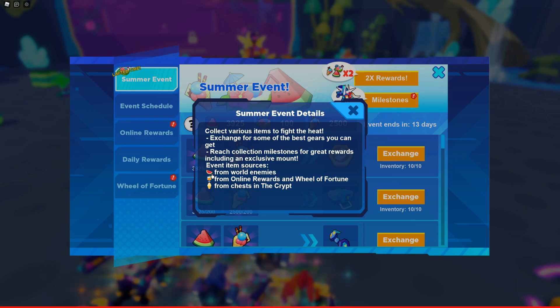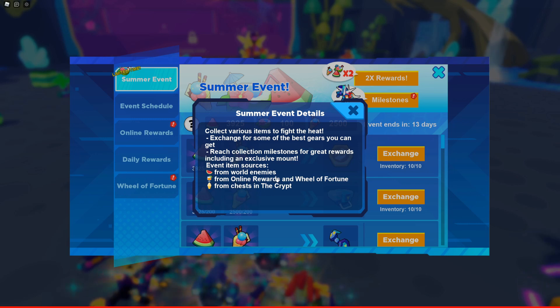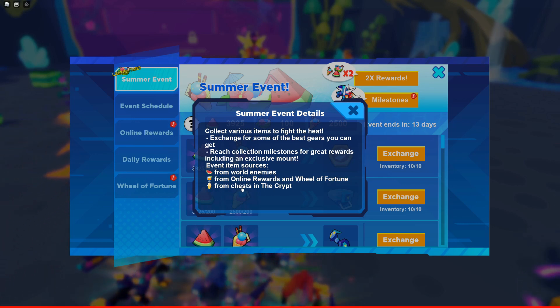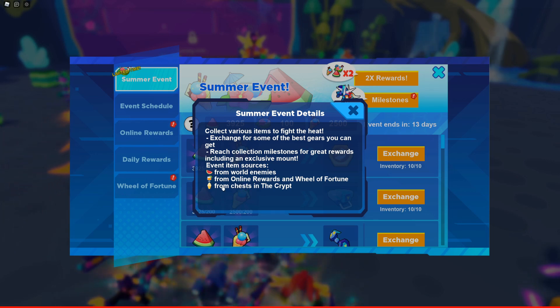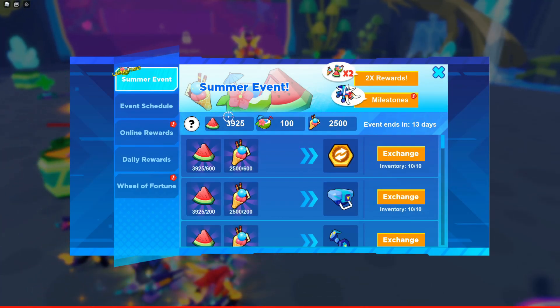We are supposed to collect all of these items. Reading the event item sources at the bottom: you can get watermelon from world enemies; the drink you can get from the online reward or the Wheel of Fortune; and the ice cream cone you can get from the chest in the crypt. Those are the only ways you'll be getting these things in the summer event. Let's start with watermelon since it's the easiest.